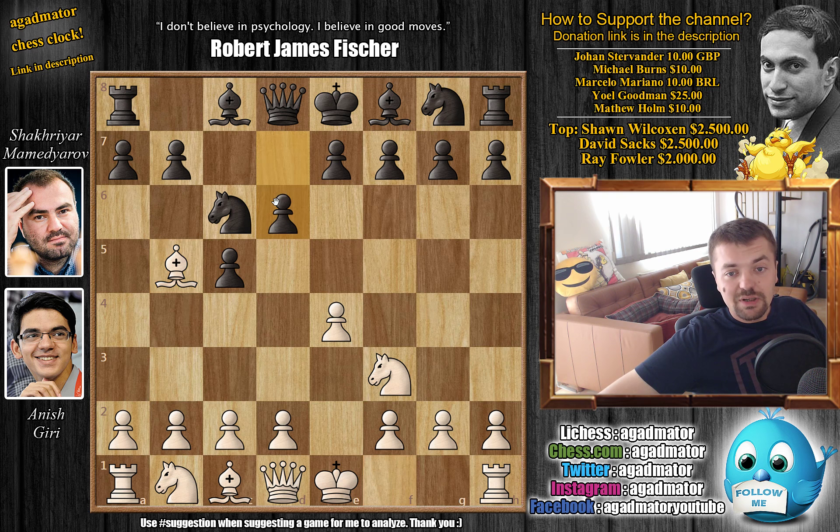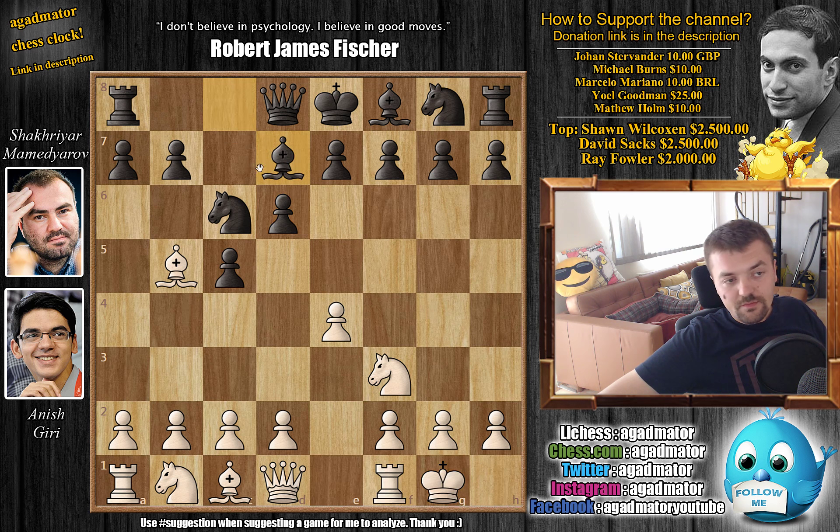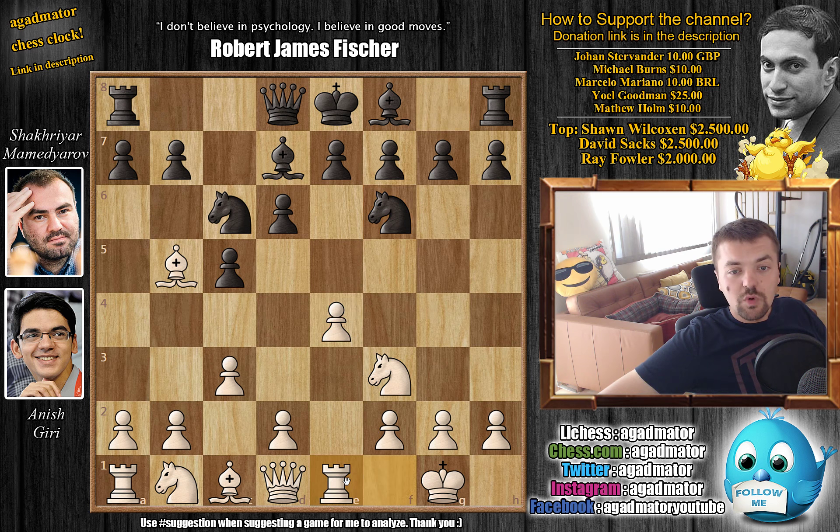Bishop to d6 by Mamedyarov, castles by Giri, and now bishop to d7. The knight can move with c3 preparing d4 by Giri, and knight to f6 now putting pressure on the e4 pawn. Rook to e1 defending the pawn, and also after the bishop is attacked, white will not be forced to capture.